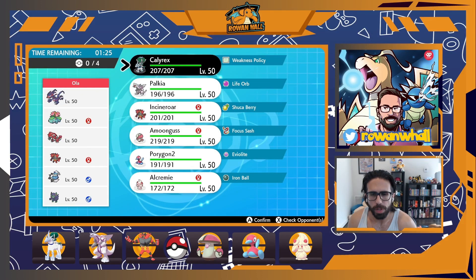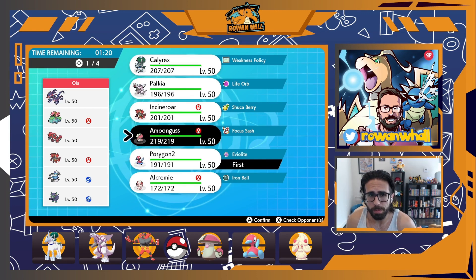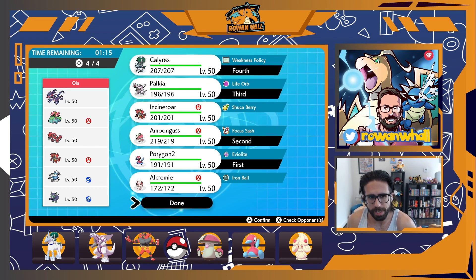So I settle on a much more passive lead with Porygon2 and Amoonguss, then bring my restricted Pokémon in the back to clean up. This is very basic and a lot of teams can't take advantage of this kind of passive lead. Amoonguss still puts on some pressure. The real thing I'm worried about is a Venusaur lead — the counter would be to put Porygon2 to sleep so it can't set Trick Room, and an Aroma Veil lead or similar would have been very good into my lead here.